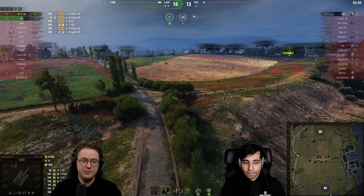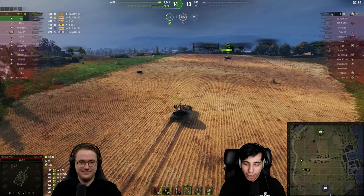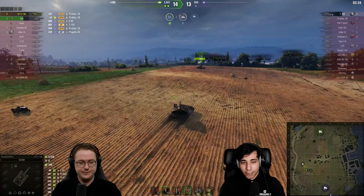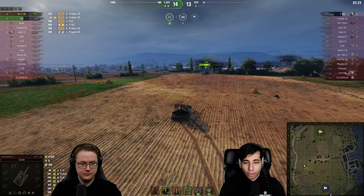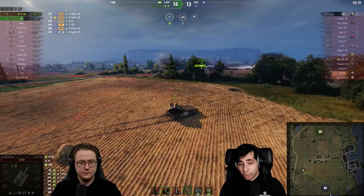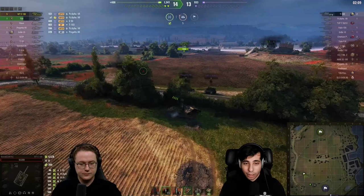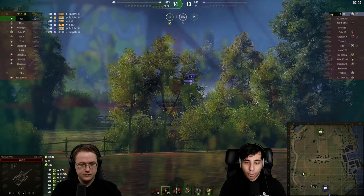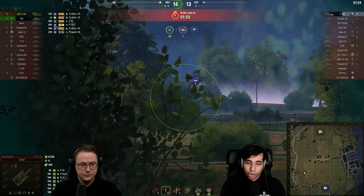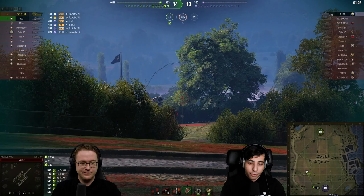The T103 hasn't been very active, so advancing through the middle makes sense. The Object 5100 tried to take the F1 bush position — a situational but powerful spot that not many people use — and managed a nice shot down the line. The T103 might actually be below 933 HP since the Waffenträger took some blind shots at the rock. As the T30 pushes forward, it spots the T103 still on 933 HP — none of those blind shots connected.